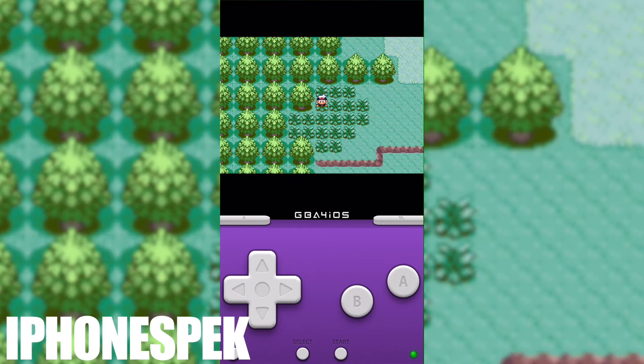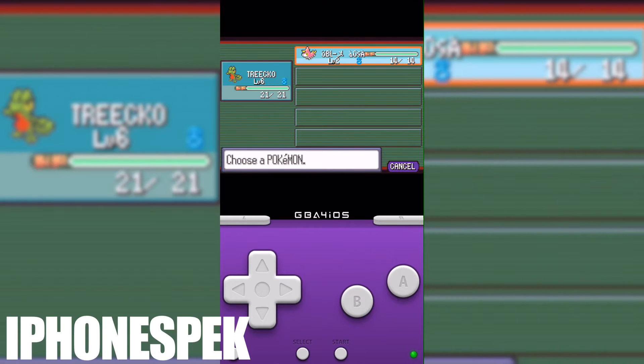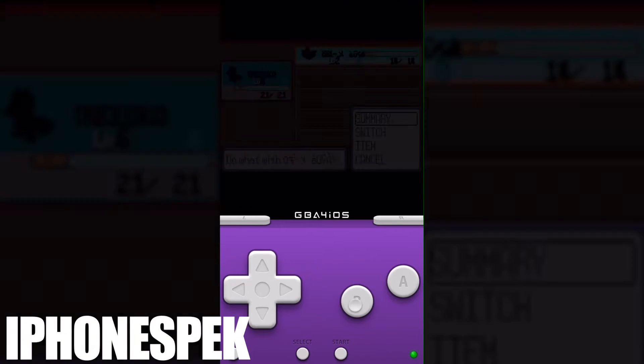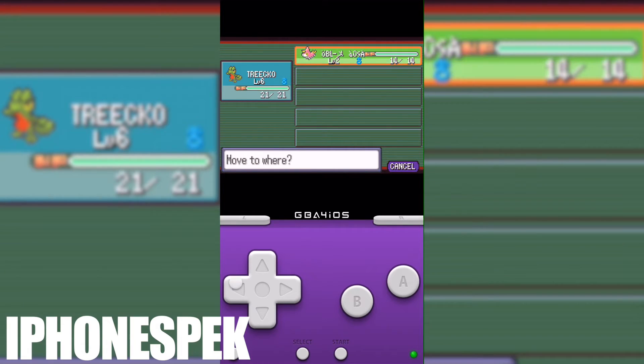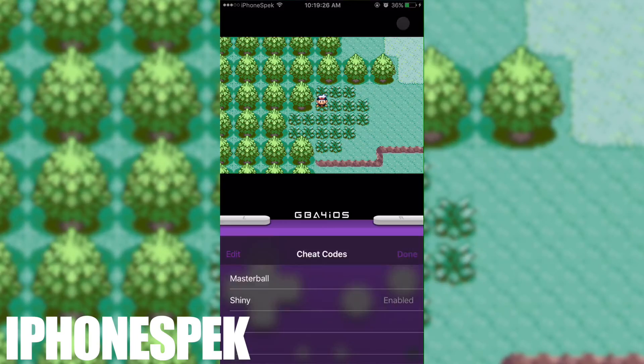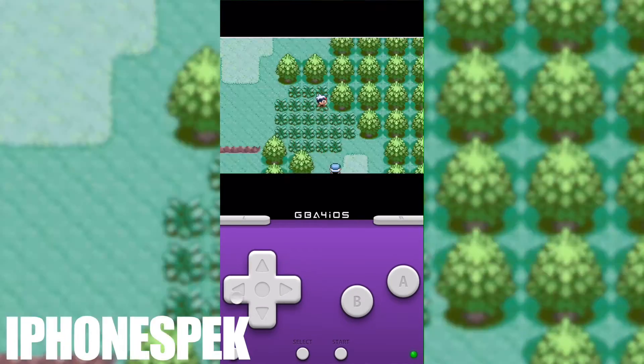Once it's enabled, run into the grass and the Pokémon that appears will be shiny. All you have to do is capture it and you have a shiny Pokémon. But what happens if the name comes out glitched, like this Pokémon right here, or what if you got a bad egg? I'm going to show you a couple of methods to prevent this from happening.